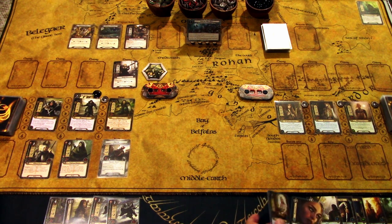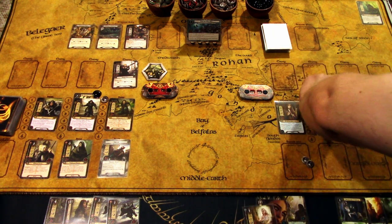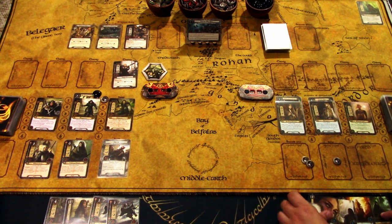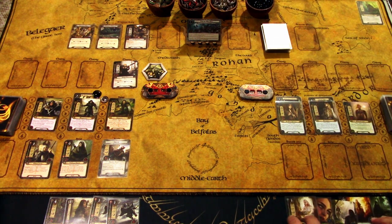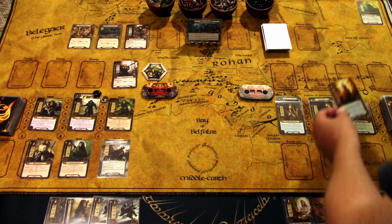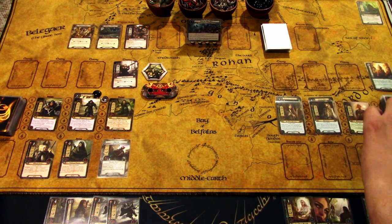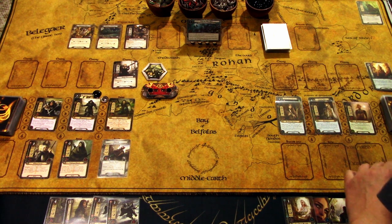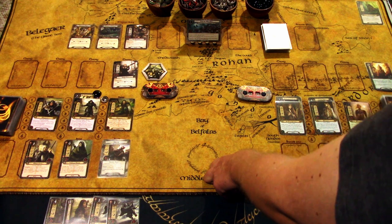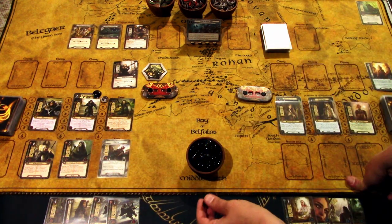We'll go to the Elves now. I'll play the Silver Harp on Éowyn, then play Protector of Lórien on Arwen. Then I'll lower my threat and boost Éowyn up by one, reducing three threats from the Elves. With Halbarad, we don't exhaust him when questing.